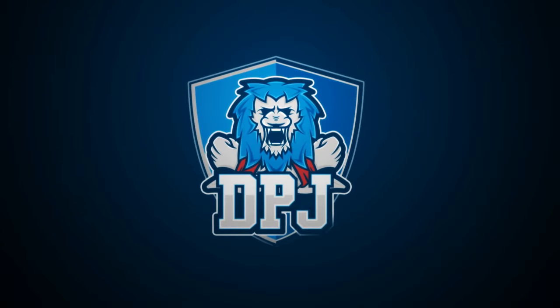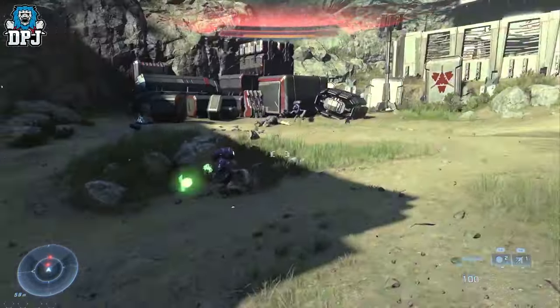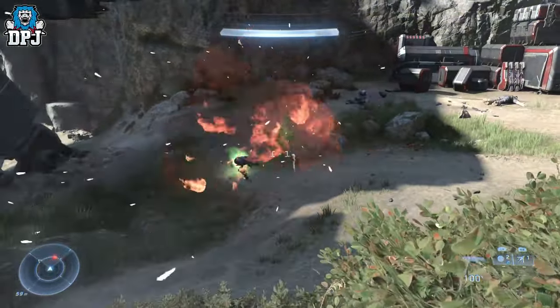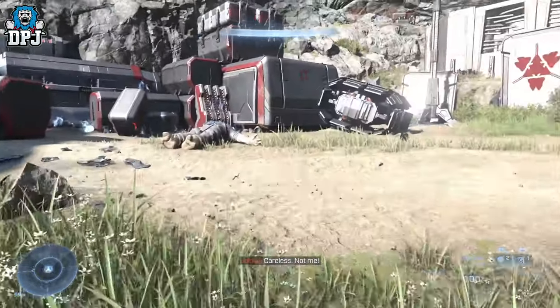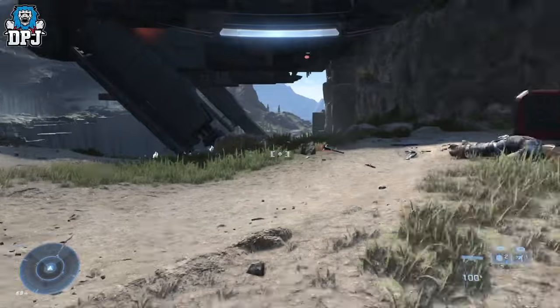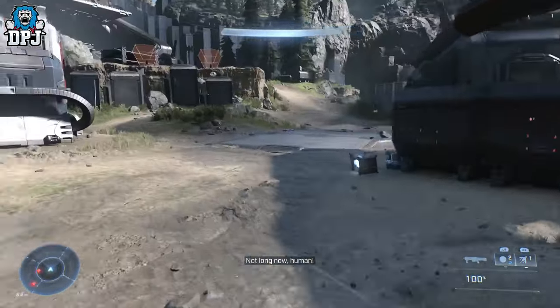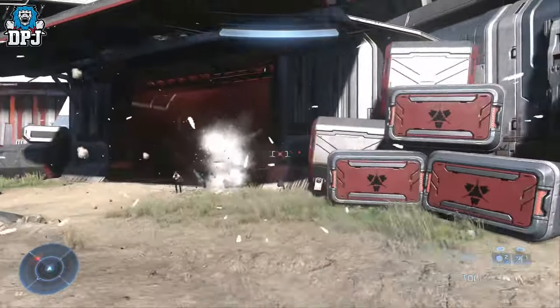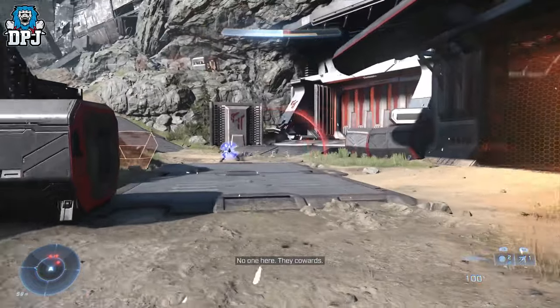I don't even know what this is or if it's meant to be here. All I know is this weapon is extremely overpowered — it seems like some kind of bug, exploit, or glitch. As you can see by the footage on screen now, this thing is ridiculous: infinite ammo, it's an invisible weapon, you can switch to other weapons and you don't lose it.